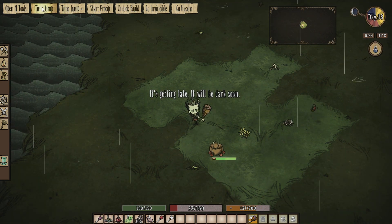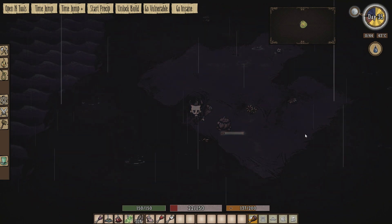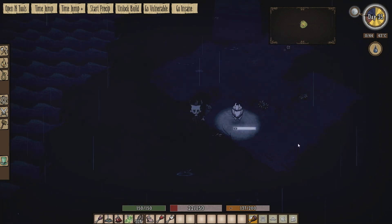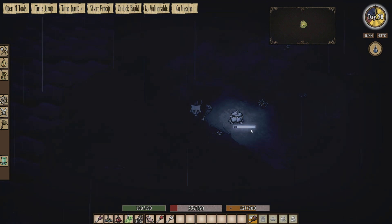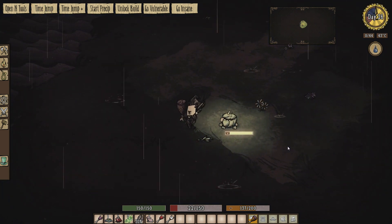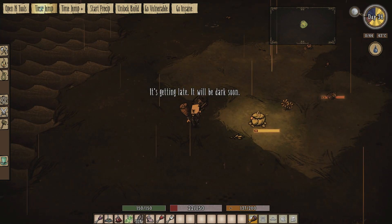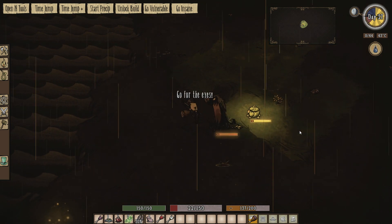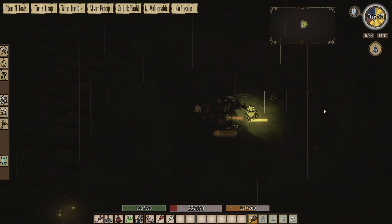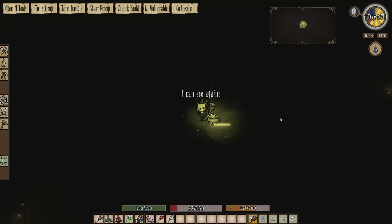Let's get to a full moon now. Here we go, full moon — we're probably going to be assaulted by hounds in a moment. There he goes. Now if we jump ahead to day, he should look quite green — yeah, there he is, he's very green. If we jump ahead to normal night, not a full moon, you can see he gives off this nice little green light. It's pretty cool.